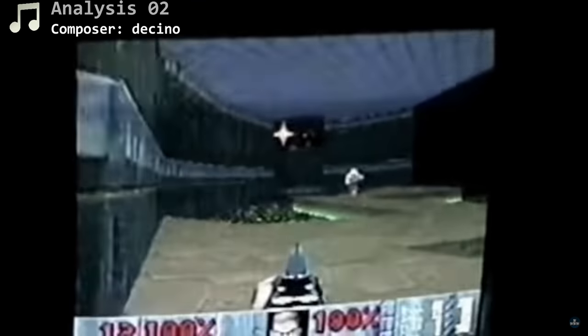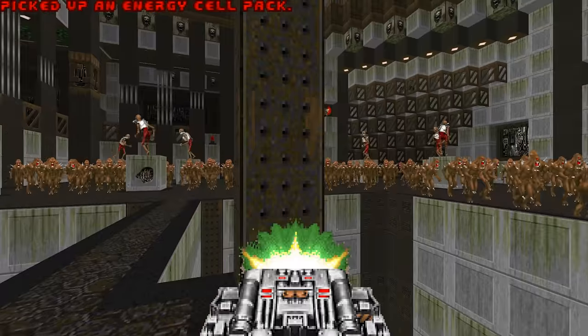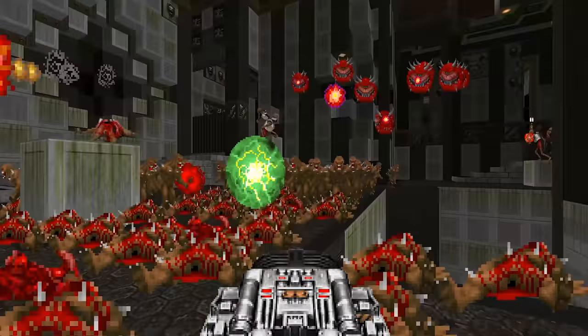Let's all thank id Software for changing the beta BFG and lost souls one month before the game's release. Lost souls still suck, but they've been worse. The BFG changed from being a glorified plasma rifle to a hybrid energy-based super mega shotgun — one of the most fun and interesting weapons ever made for an FPS game, probably by accident too.